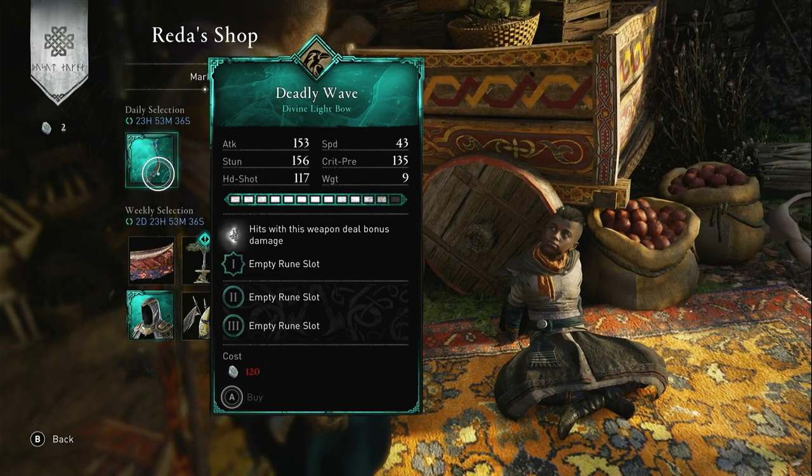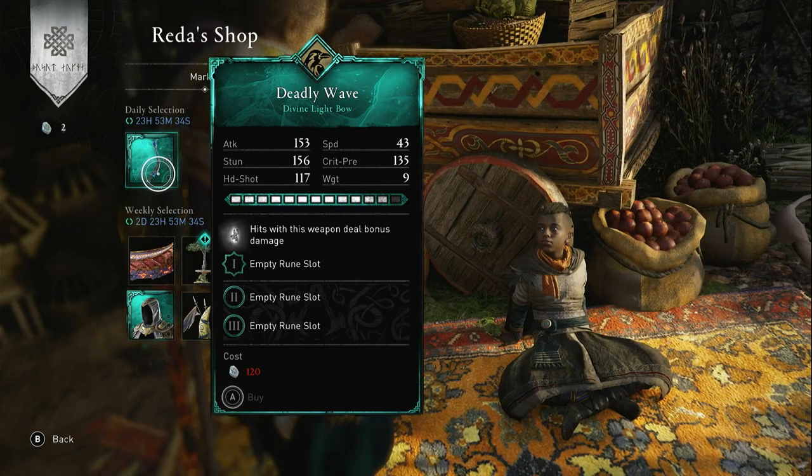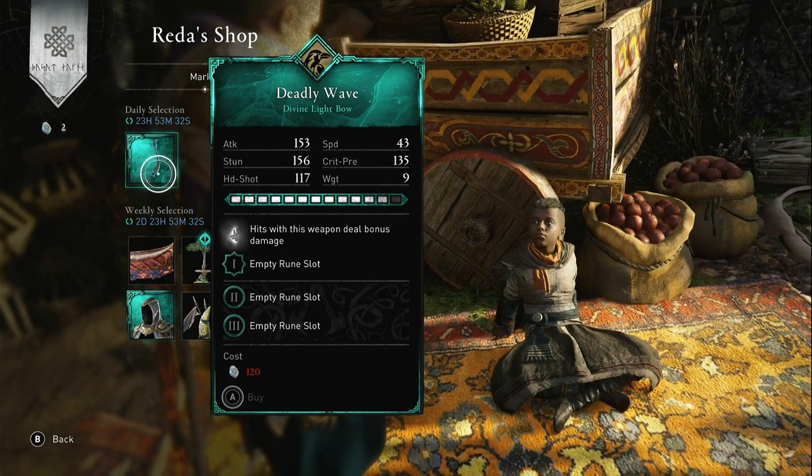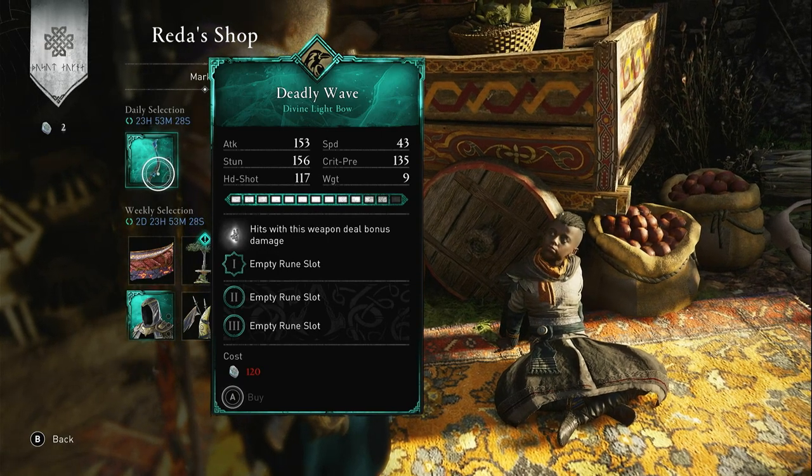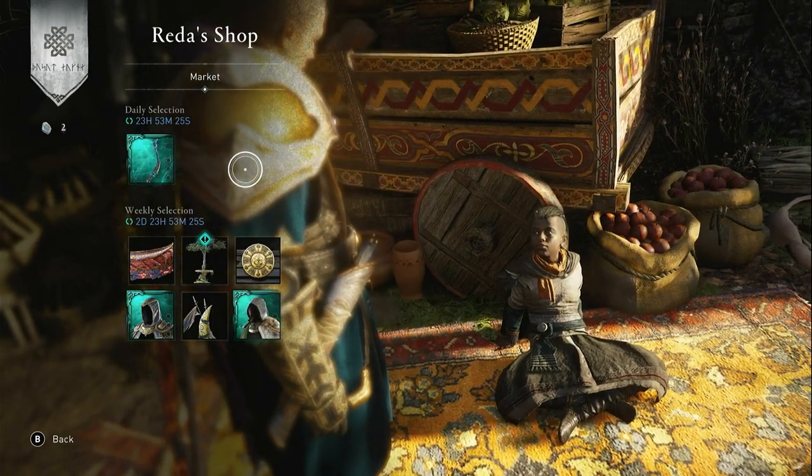It looks like in the daily section of Reddashop today we have Deadly Wave, which is a light bow for 120 opals. This is nice — hits with this weapon deal bonus damage. Worth getting, nothing more to say.